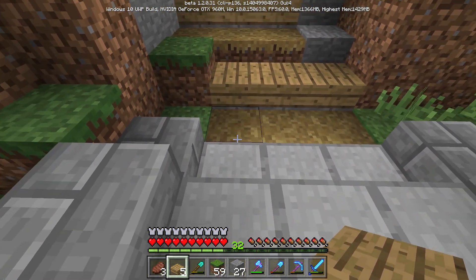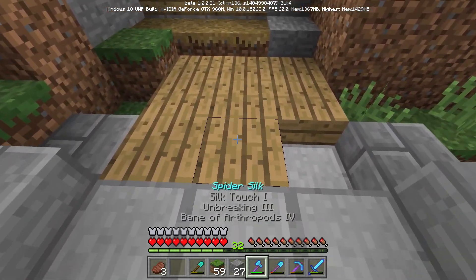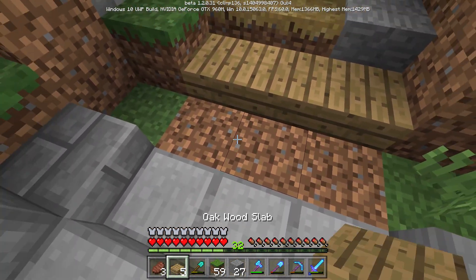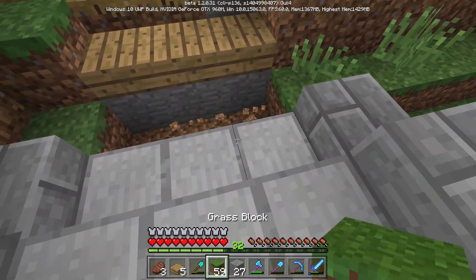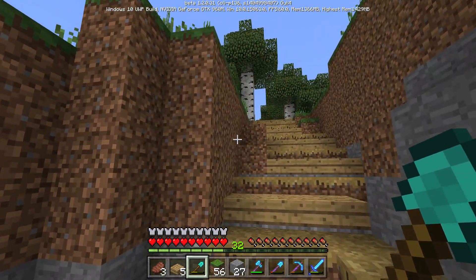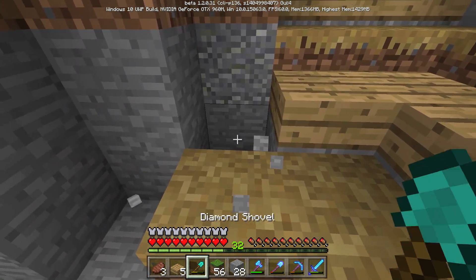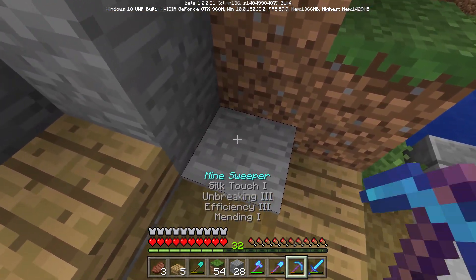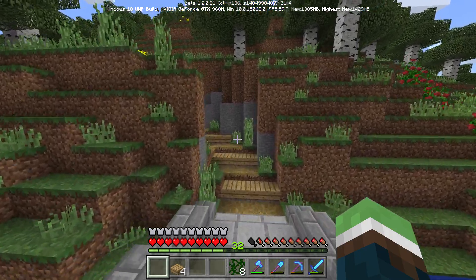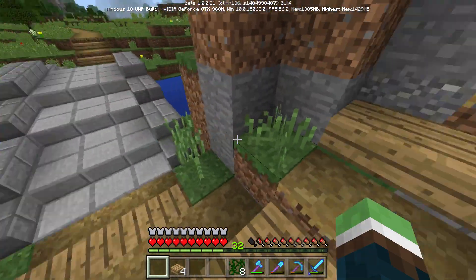Maybe I should just — no, it looks silly. I don't know what I'm gonna do right there. I might just leave it. Now I need to replace those. I want to replace these — those don't need to be stone, I just want those to be normal grass, same as throughout here. I'm somewhat finished. I think it looks nice — I just grew some little grass things here.